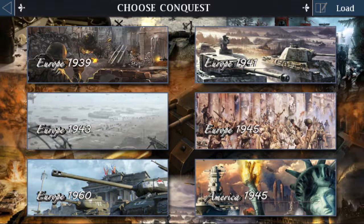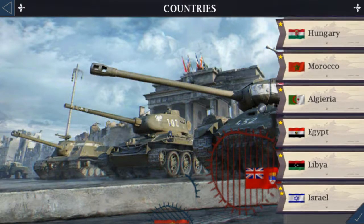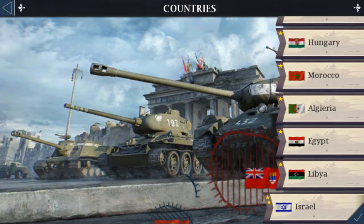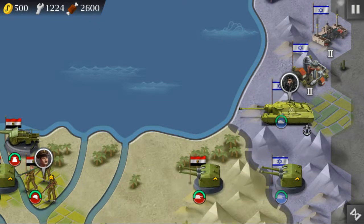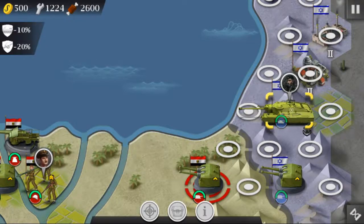As America — which didn't make sense since the Axis wins — here's 1960, and my favorite addition. This is where you also have Libya, Algeria, and Morocco. But this is not the Israel mod you might have heard me talk about — I noticed this actually is Israel. I don't know who this man is though.